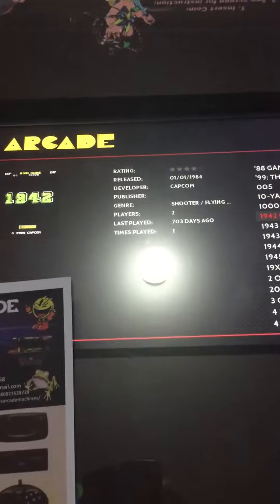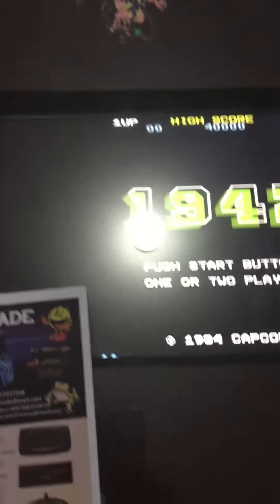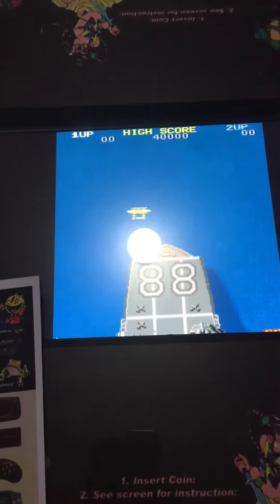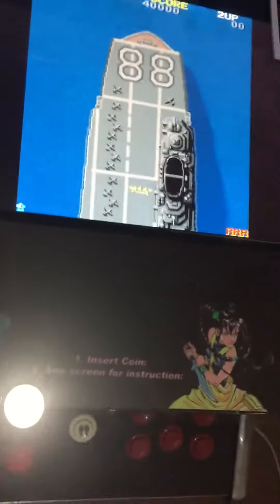...like 1942, the screen will actually flip. Let me get out here — one of my favorite games, 1942 — and it now flips over to the other side. So this is what the Blaster can do, not just uprights but also cocktail versions.